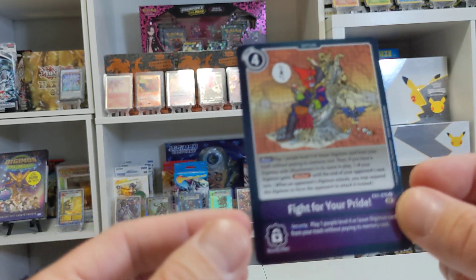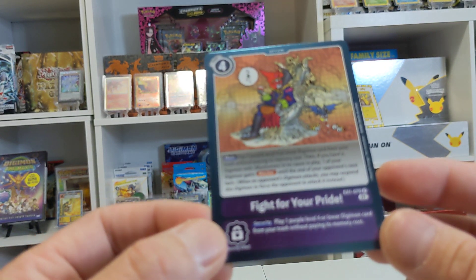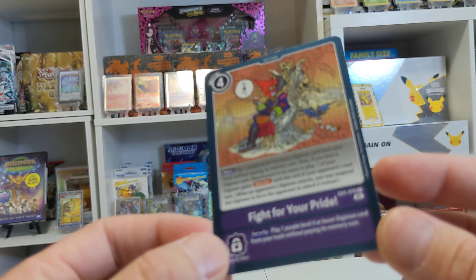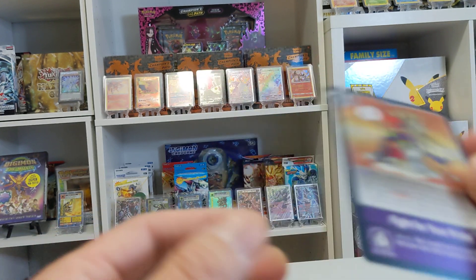I'm not a big purple player, though I know some players at the local gaming shop play a lot of purple. Fight for Your Pride lets you play one purple level four or lower Digimon card from your trash without paying its memory cost. And if you have a Digimon with Otis in its name, one of your Digimon gains Blocker. Not bad.